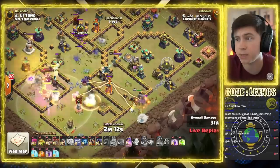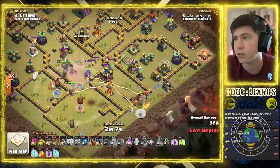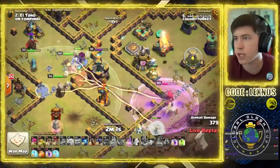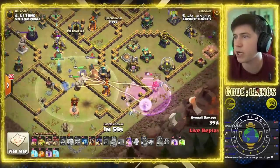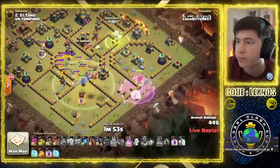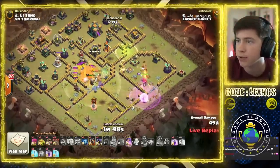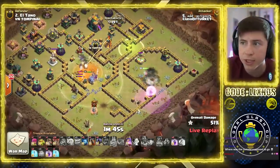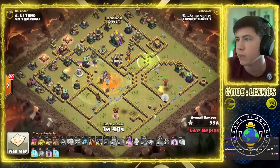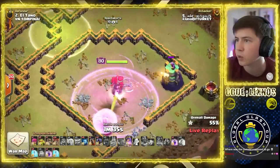Are the Yetimites going to pick up this Multi? That would be nice if they do — really nice. Yetimites OP! We Rage the Queen. Got to get through the Scattershot. The last Yetimite takes out the Multi — that was clutch! Got a Poison spell — need it for the Pups. He's got a Jump spell to get Queen all the way to the Town Hall. King, Yeti, Warden still alive in the core. We Raged the Queen even though there was no damage there — that's a waste of a Rage.